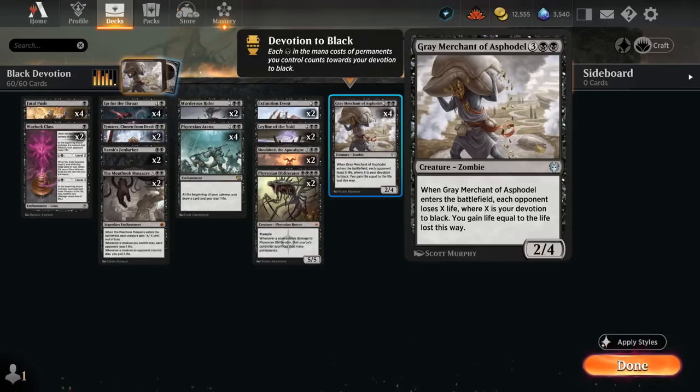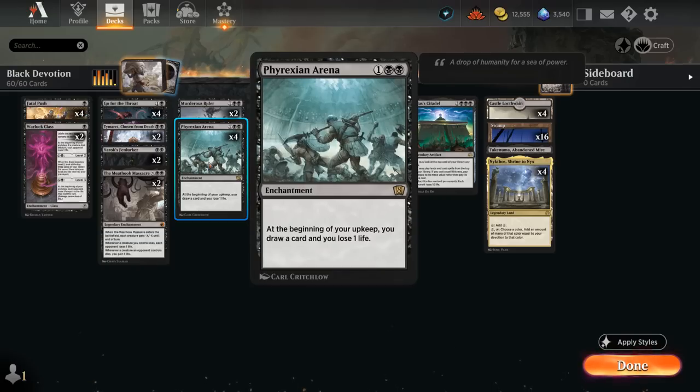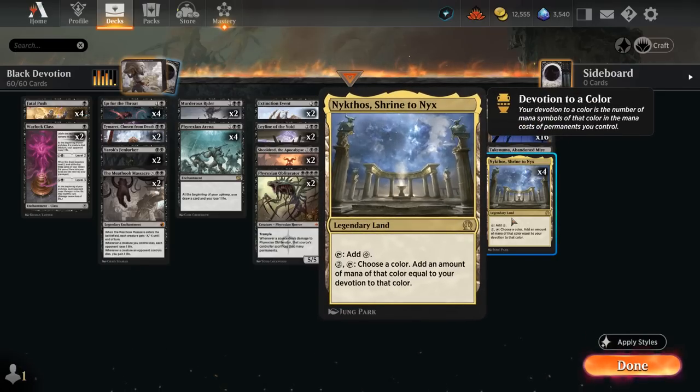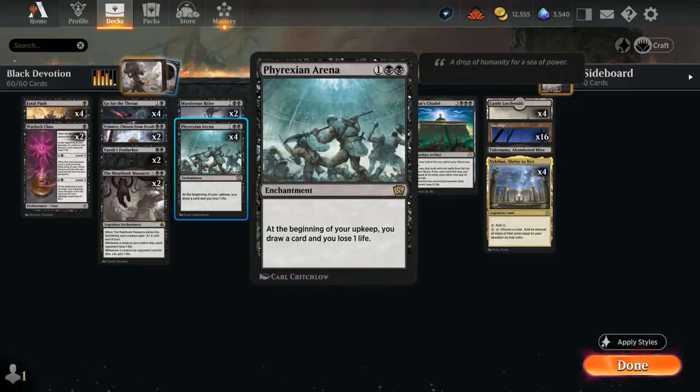Gary can often stabilize us by gaining a ton of life and can also be a win condition by draining the opponent to death. Phyrexia also added Phyrexian Arena, which is now legal in the format — a 3-mana enchantment where at the beginning of our upkeep we draw a card and lose one life. In a more controlling build, Phyrexian Arena gets to shine, and Grey Merchant can make up for the lost life.